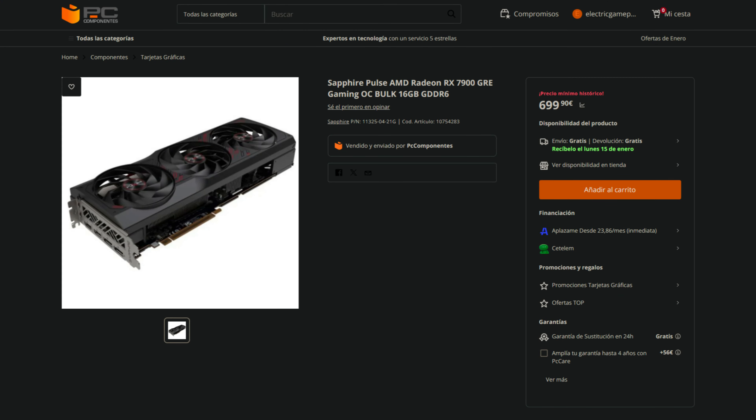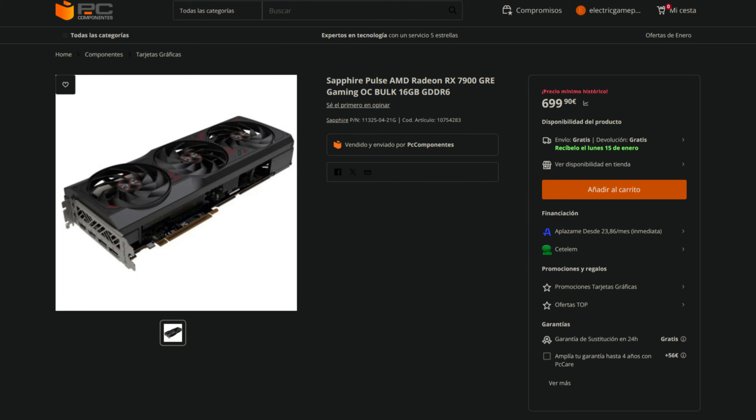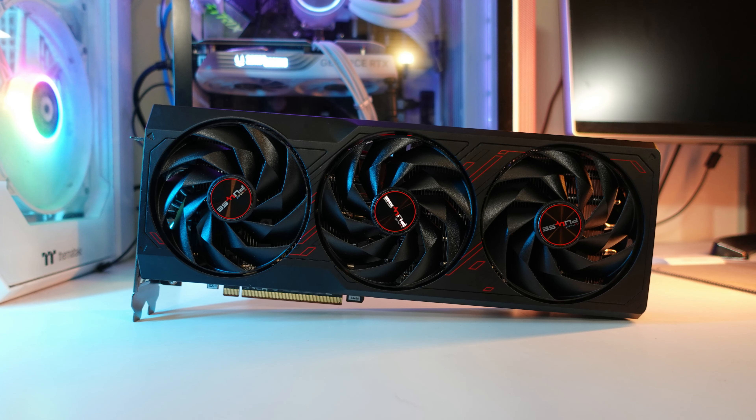There's one store in Germany that sells the cards individually in bulk, and now PC Componentes in Spain also sells the bulk version of the 7900 GRE — and that's exactly where I got mine. You can get it for around 700 euros, which is definitely more expensive than the 7800 XT in Europe by around 100 euros, but it is faster and it's a fun card to test.